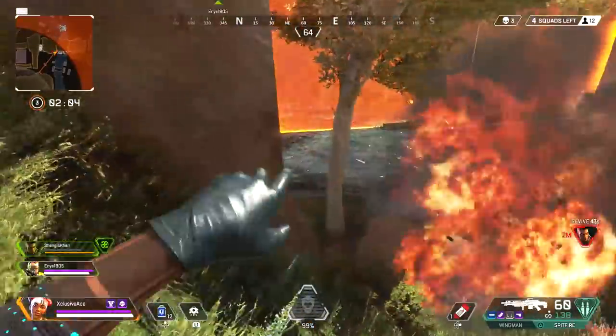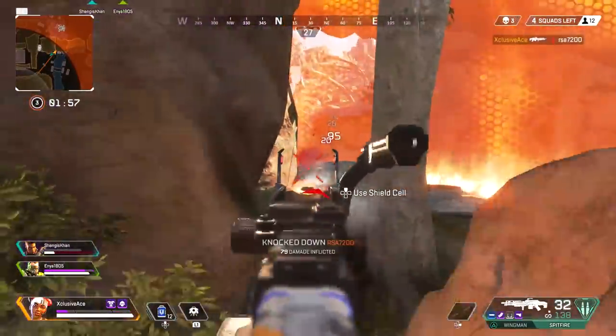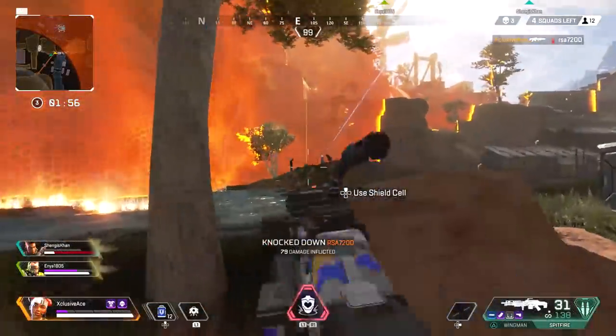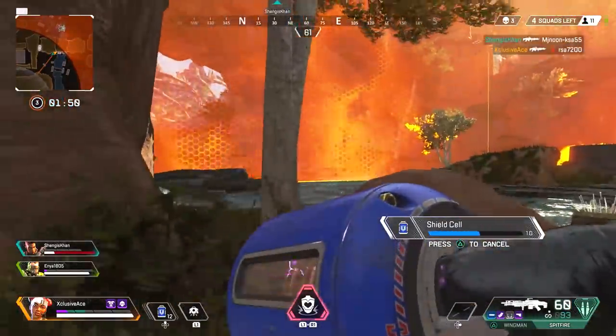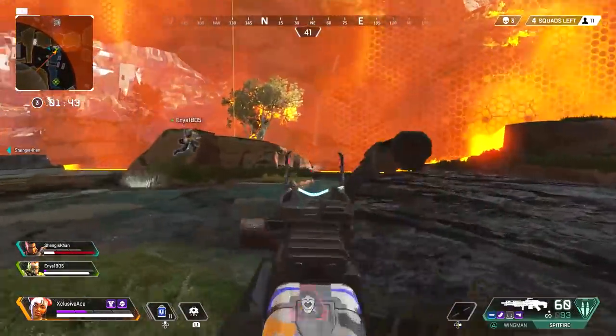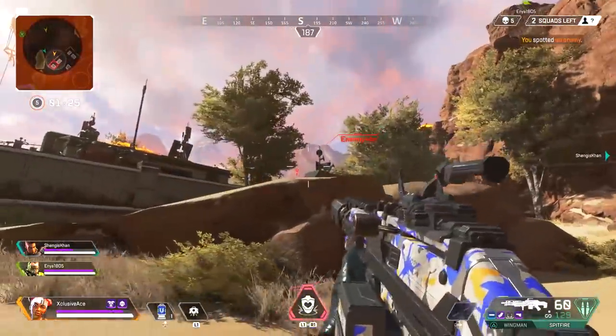The last spot I want to share is landing outside of the Bunker that leads up to Artillery. This area is still high tier loot and typically has enough loot for the entire team, so you can get looted up and then push upwards to clean up anybody left in Artillery. I also like landing directly in Artillery from time to time, but it is a hot spot and you risk getting just a Mozambique and getting picked off, whereas landing below near the Bunker usually gets you a good enough setup to push up comfortably.